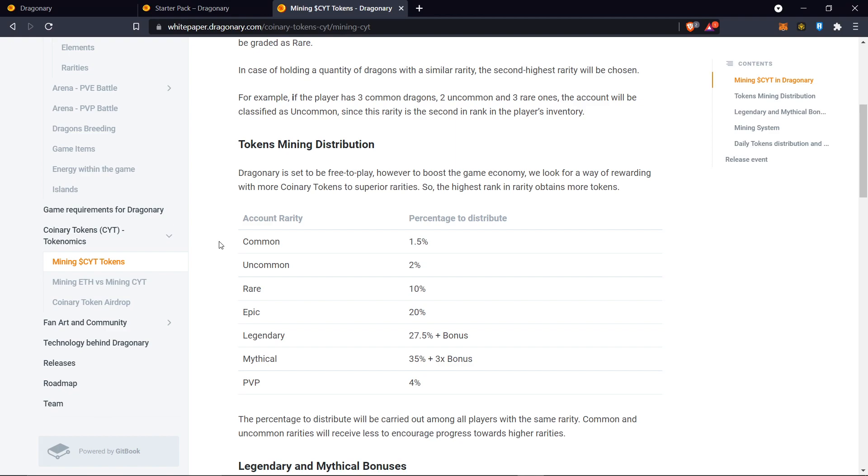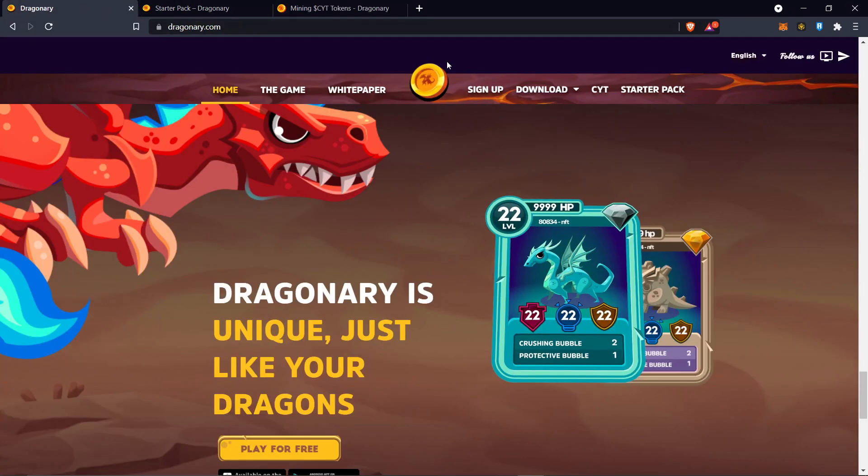They have account rarity — I'll explain this. You can start out with a common account and you're trying to get obsidian. The obsidian is what you can get paid out in CYT tokens, which is their token.